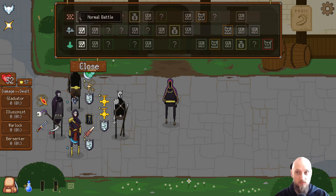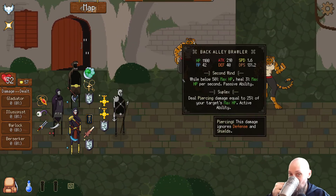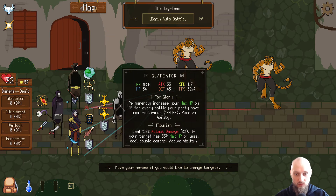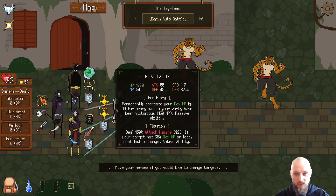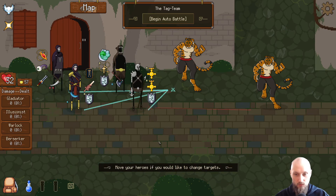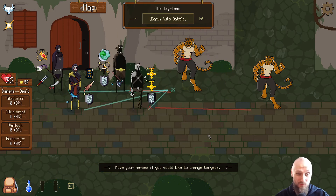At least that is my thinking, if it's gonna go that way — probably not. While below 50% heal — deal piercing damage equal to 25% of your target's max health. Right now they are going for my Berserker. Maybe I should split the damage — I think I'm gonna split the damage. We want everyone up here, splitting the damage between the gladiator and the Berserker — that should be decent.